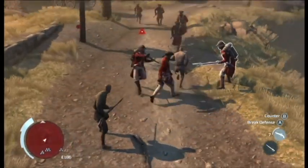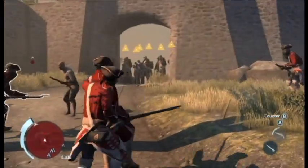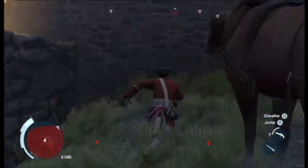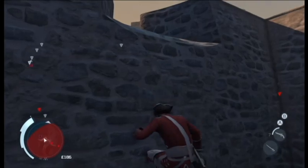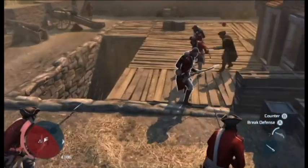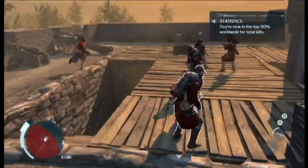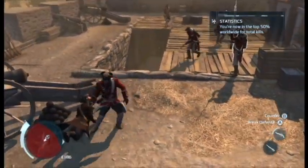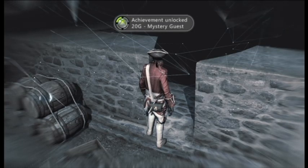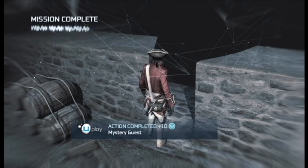When you get to the gate, enemies will shoot a volley at you. Try to keep as many people alive as possible. Once they shoot, immediately run for the carriage — their second volley will hit the carriage and not you. Climb up the barrels and up the wall, then go after the target. He's pretty much a pushover — hit him and there you go. You'll get the Mystery Guest achievement, 100% sync, and 10 Uplay points.